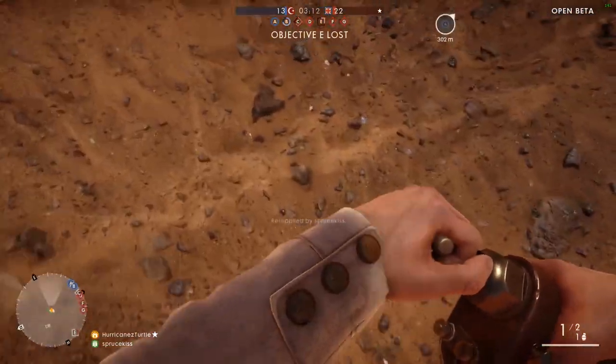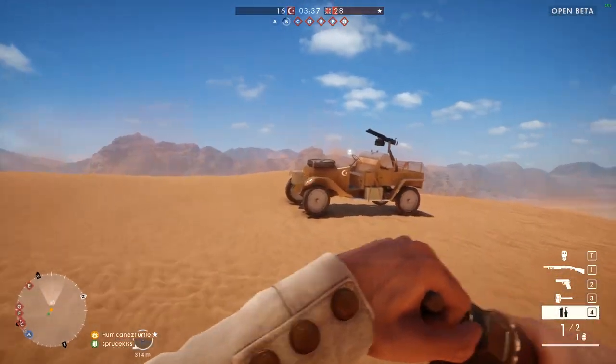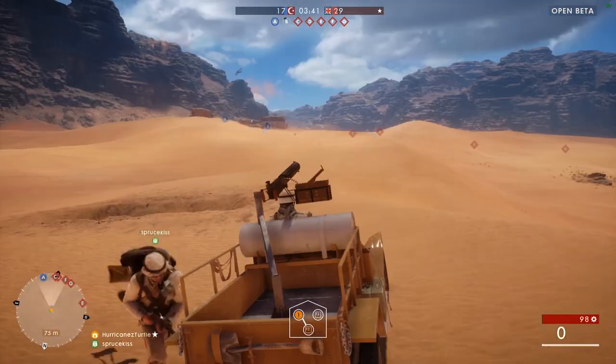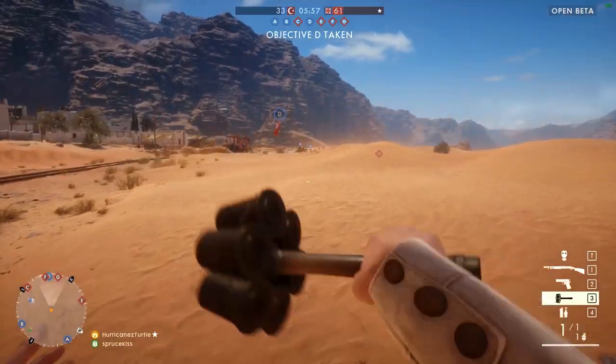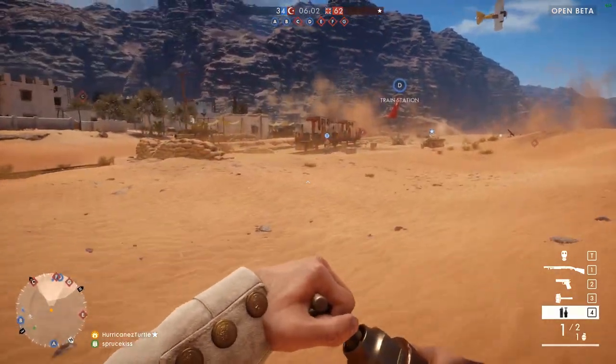Building trenches in Battlefield 1 — potentially. So now let's go to the real battle and show some real trench building. We're gonna go to point D, build a trench, hold the trench, and hold the point. That is the entire plan here.